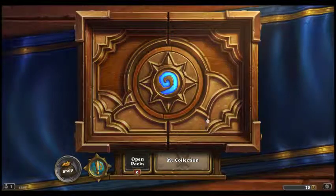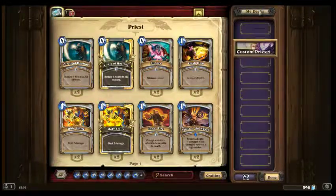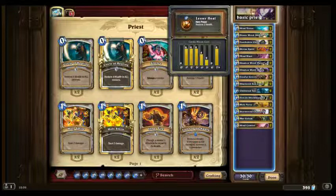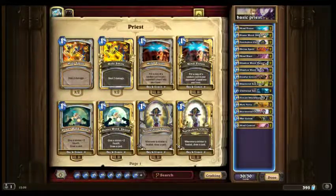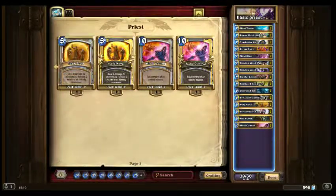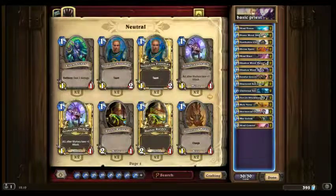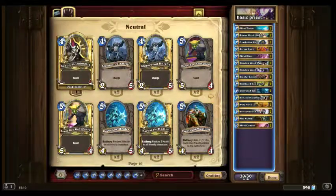Now, I've already made a basic deck — I've made a Priest deck, and I'm going to rename it Basic Priest. The reason I've called it a Basic Priest is because it only uses cards from the basic set, which are Spellbound cards that anybody can have. The only thing is you need to level your Priest up to at least level 10 to get all the Priest basic cards. There's a fair amount of them — I think something like 60 — so it's a fair choice.